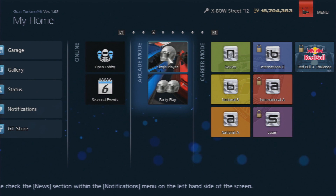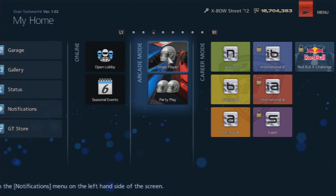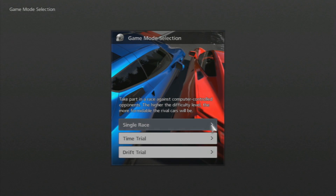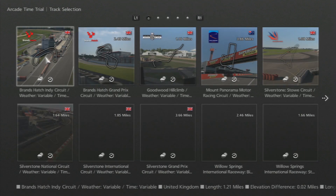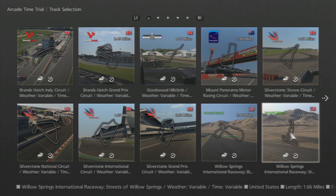Step 3: Run the events. Now it's time to get on track. The qualifier consists of two events. For part 1, go to the arcade mode section and hit single player. Once you see the menu, choose time trial. For the track, the first event takes place at the Streets of Willow, so choose World, then on the first page in the bottom right, choose Willow Springs International Raceway, Streets of Willow Springs.